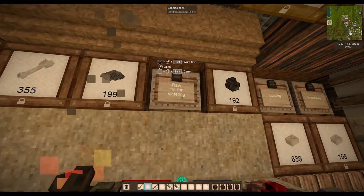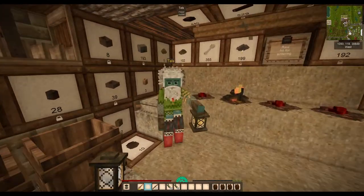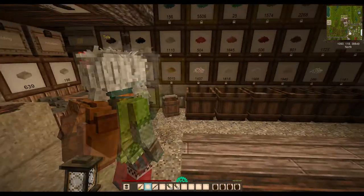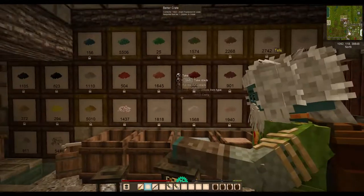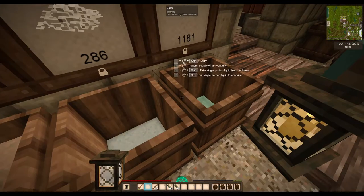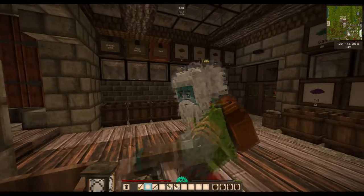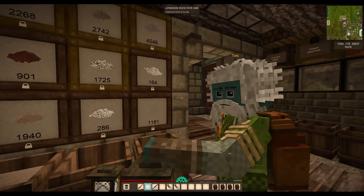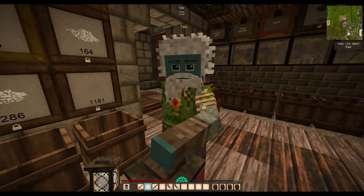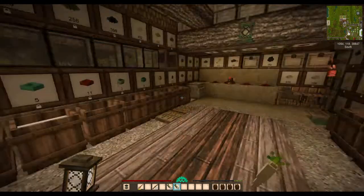I've got a chest here that says raw frit for sintering — I have no idea what frit is and no idea what sintering is. Let me explain. We made all these dry powders, and you can mix them together with clay and get coloured clay. You can also have powdered quartz, lime, borax, and bone ash — bone ash is used for porcelain. Frit is also a powder; it's basically a coloured glass mixture made out of different dry ingredients, and it's used to make coloured glass and glazings.